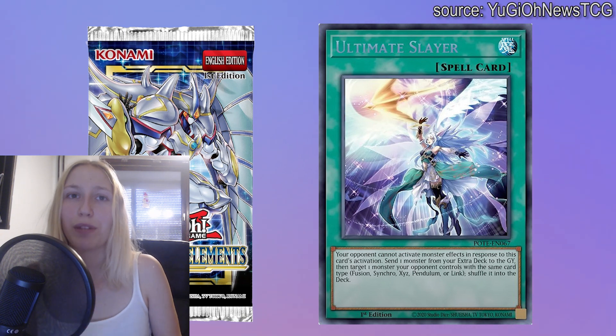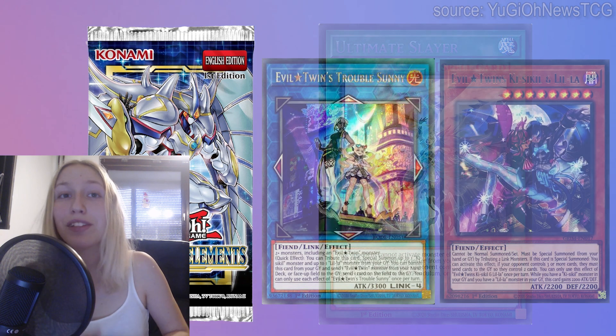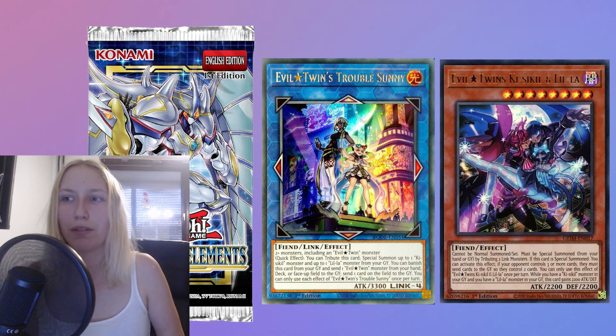I think it's incredibly powerful — not just that it breaks boards, it also grants you incredible pluses with the monsters you actually send to the graveyard. If we take a couple of monsters as examples, you have the Evil Twin link which by itself also gets rid of a card. So with one card you also got rid of two cards. You need to play the Evil Twin brick, you could say, but I think it's very useful and worth running.